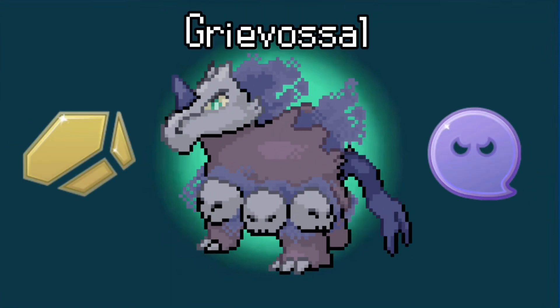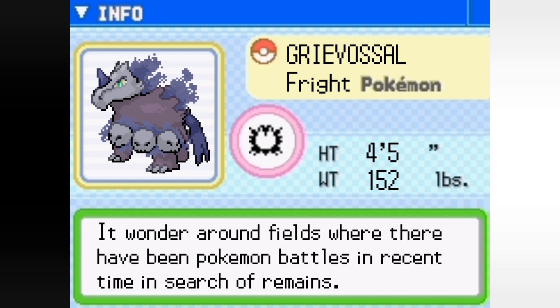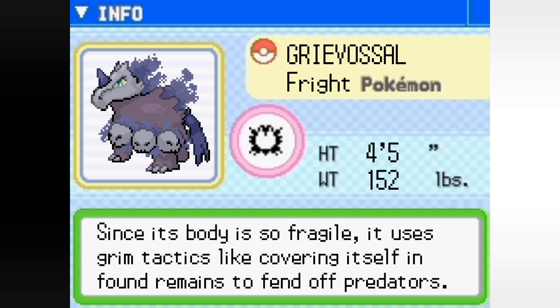Grievoso's Pokédex entry: It wanders around fields where there have been Pokémon battles in recent time, in search of remains. Since its body is so fragile, it uses grim tactics like covering itself in found remains to fend off against predators.